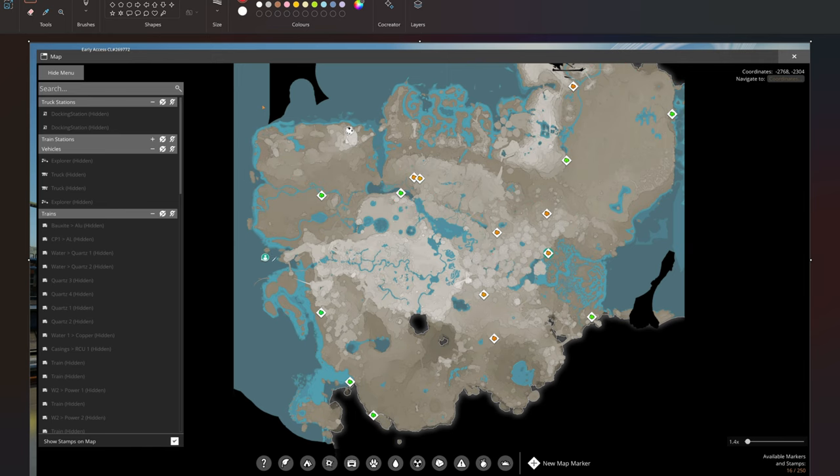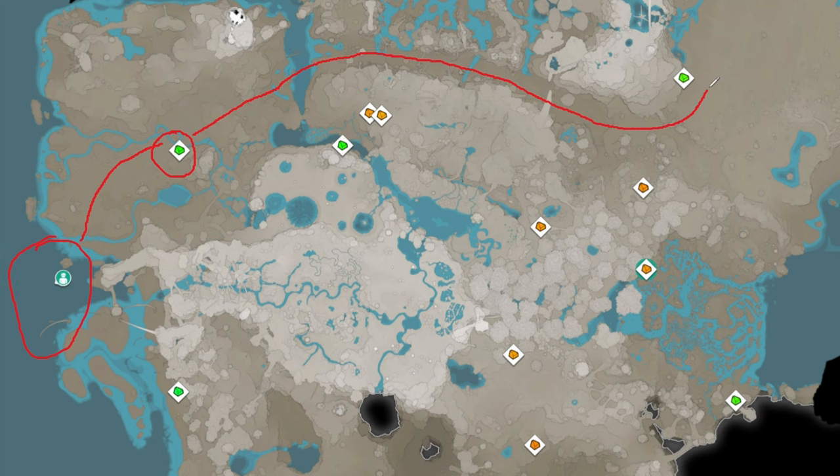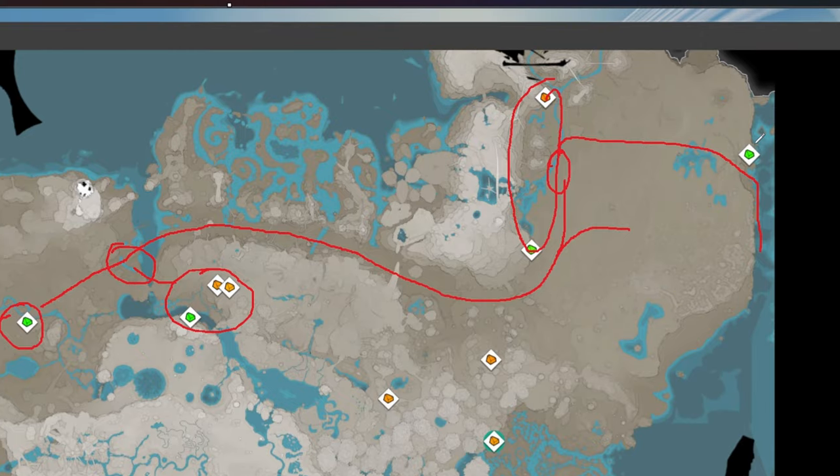In this area here is my Caterium plant, and I'm thinking we take the train along this route where the highway goes, collect this node, then move along here through the canyon, and around to the starter base. We'll grab these three and bring them onto a train station in this area, then the train comes along the highway into the desert where we'll make a little off-road section to collect these two.